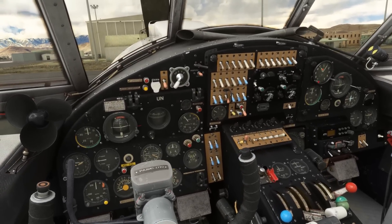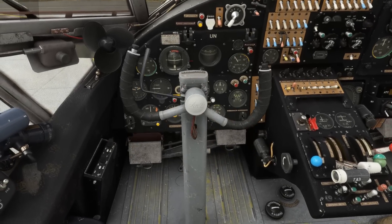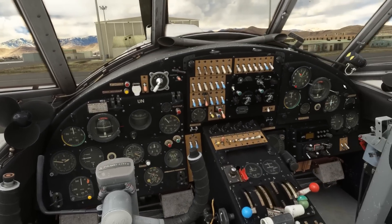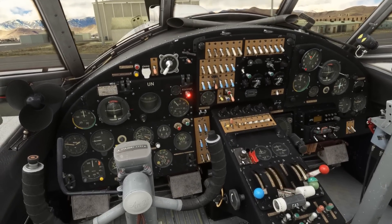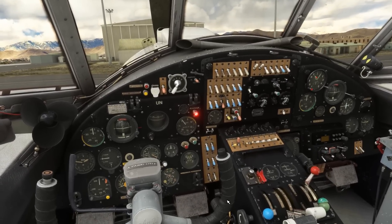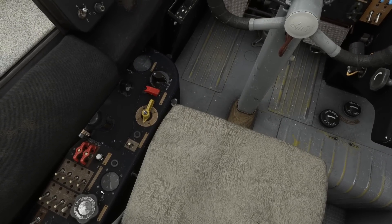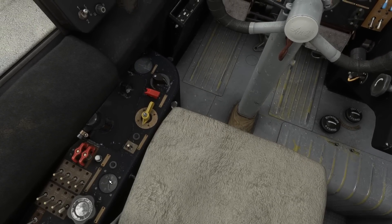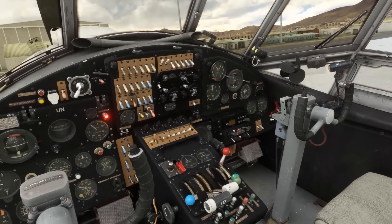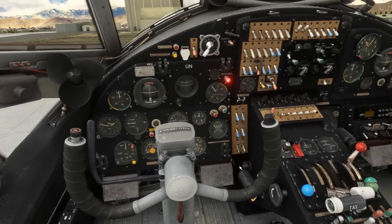I've spent some time with the Colt and I'm pretty happy now with the startup procedures. We'll run through the before start checks. The flight controls are full and free. You'll notice pretty decent animation on the wiring. With the attitude indicators, they're both set to caged. Battery master switch can go on. Com radio power switches both selected on. Fuel shutoff valve is set to open. Do the same for the pneumatic valve — we're just looking for above zero on the pressure, currently showing around 10 kg per cm². We do have good air pressure, so we'll set the parking brake. Fuel selector can go on to both. The beacon lights can go on.